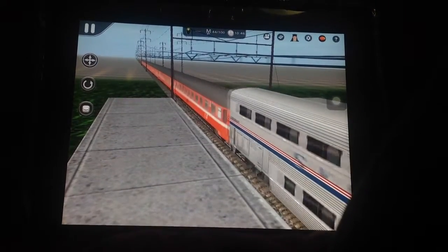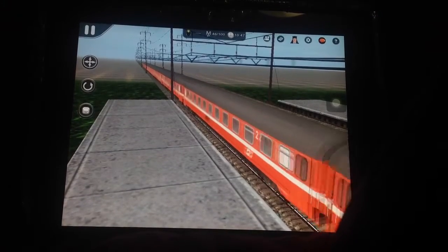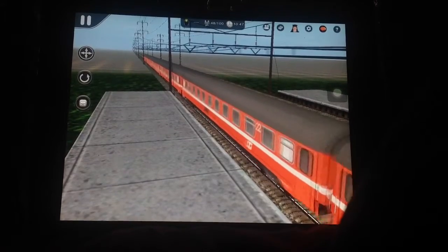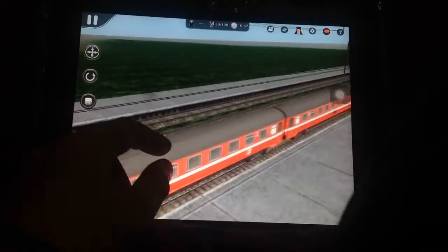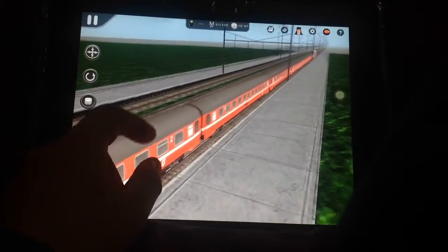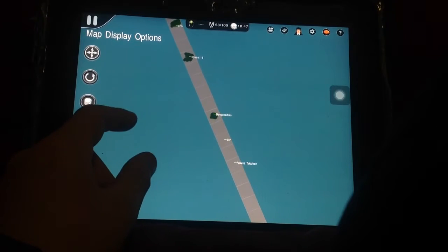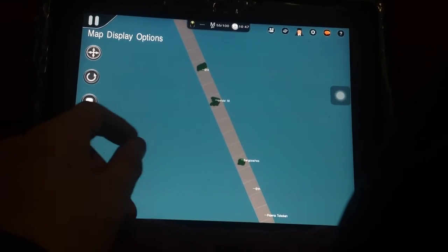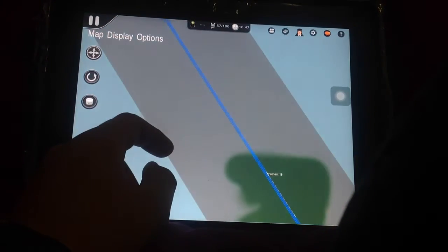Or could we ride it in the same video? Nah, let's keep them separate. So this train is going to come to a stop here at whatever the station is called. Now that it's stopped, let's go take a look. What is Consist 18? I'm just going to play a game of cheating and see what this Consist 18 is.